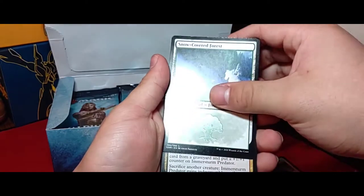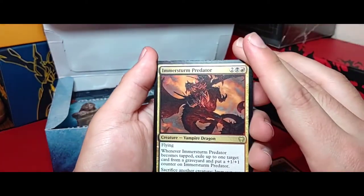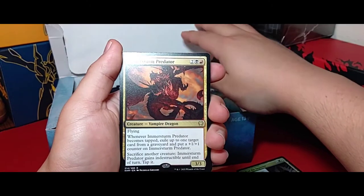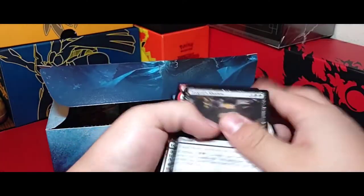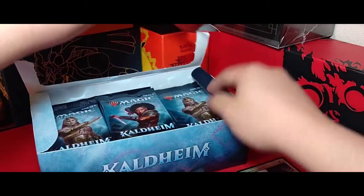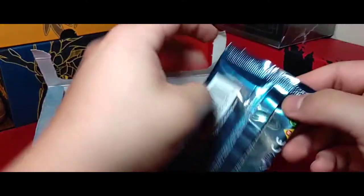We have a token, our land, and Mushroom Predator — whenever it comes into play tapped, exile up to one target card from your graveyard and put a plus one plus one counter on it. That's a pretty good ability right there. Not closing anymore — boom!